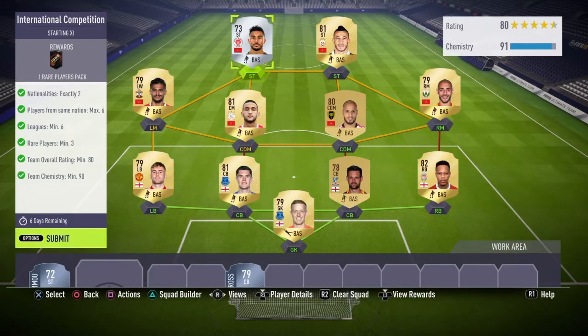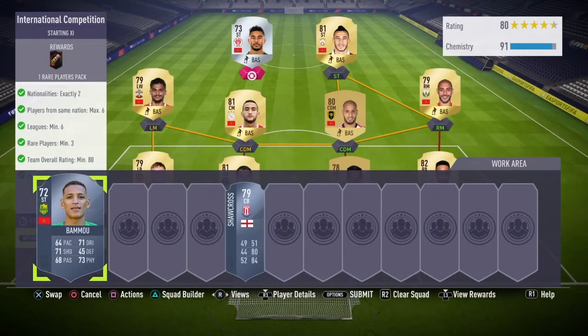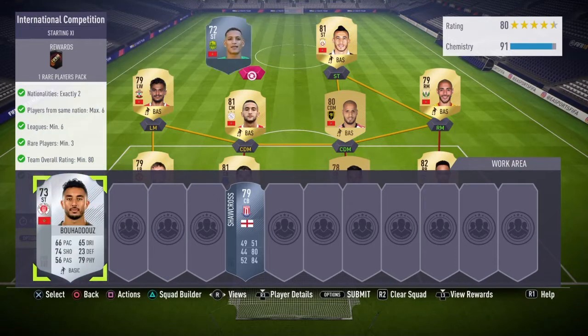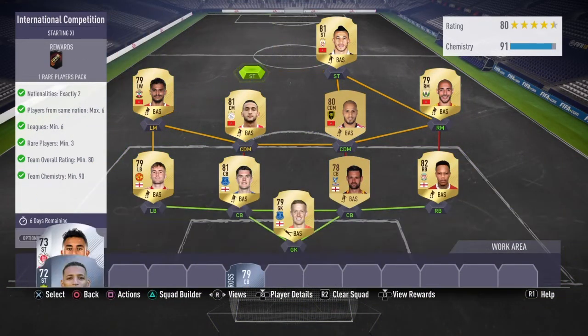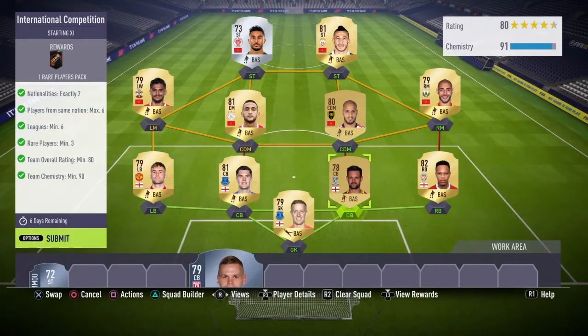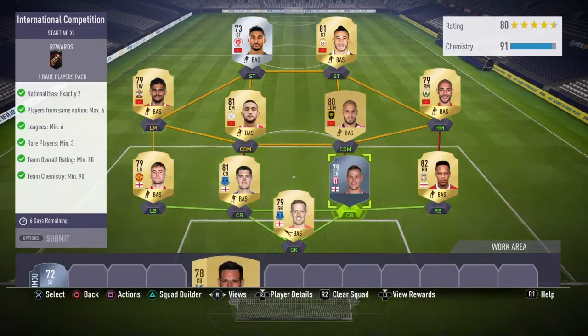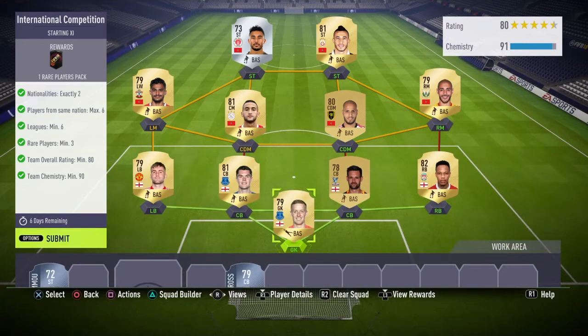From there you're going to have two options for the other striker position — you can use this guy or switch him for this guy right here, and it still gets the same chemistry and the same rating, so it doesn't really matter. For the center back position you can switch Dan for Shotcross — it doesn't really matter either. You can use both these alternatives, so no loyalty is needed.